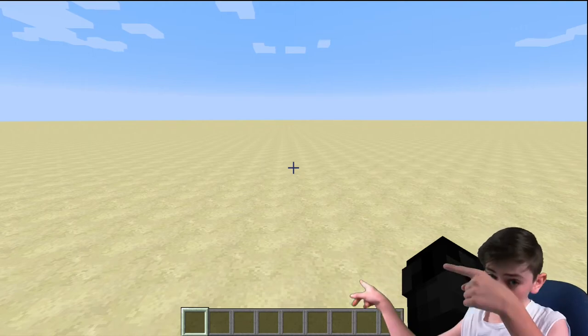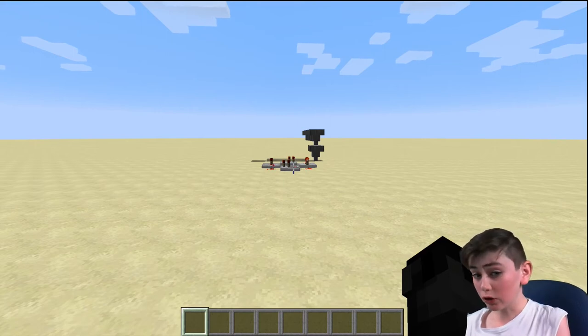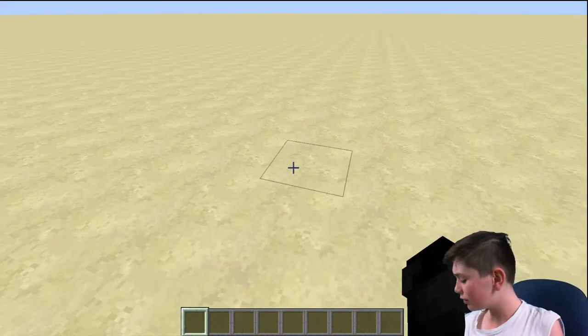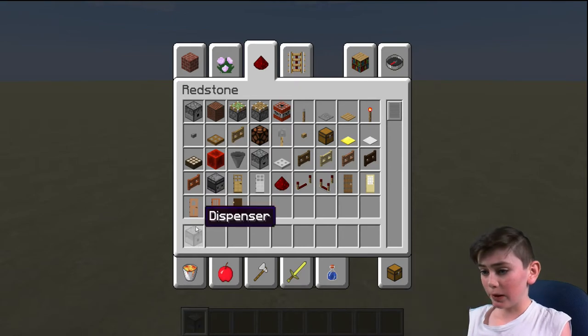Okay guys, so now we're moving away from hoppers, comparators, clocks, and hoppers going into chests. We are moving over into some droppers and dispensers.